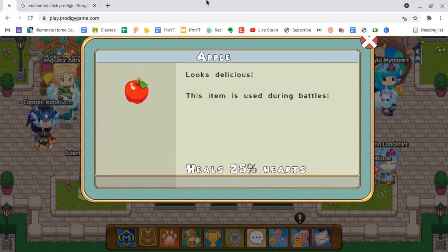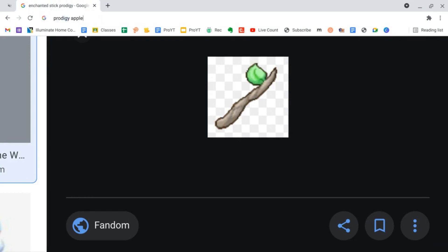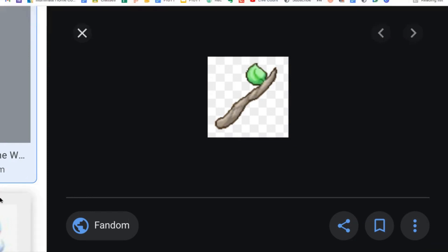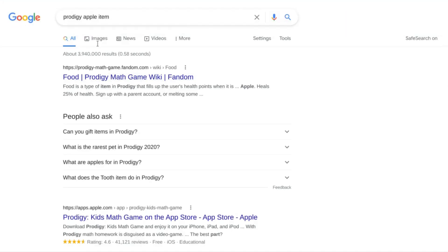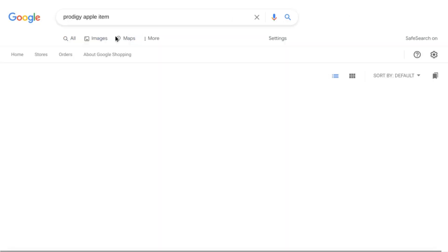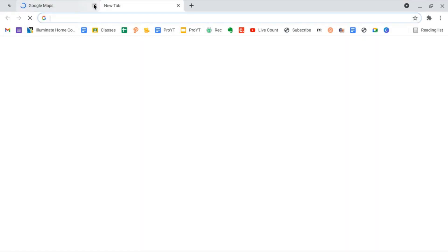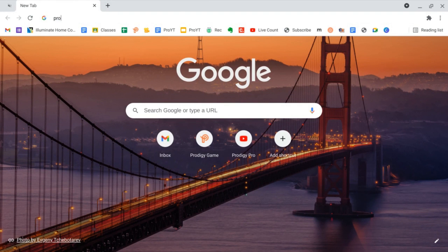Do you guys remember how terrible the last Prodigy apple item was? Let me pull up the old Prodigy apple item — I'm going to search for images. Wait, I do not want to shop for an item. What the heck, Google Maps? Let me search Prodigy item apple — I cannot spell.